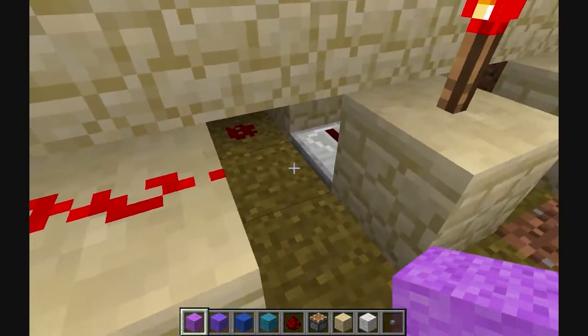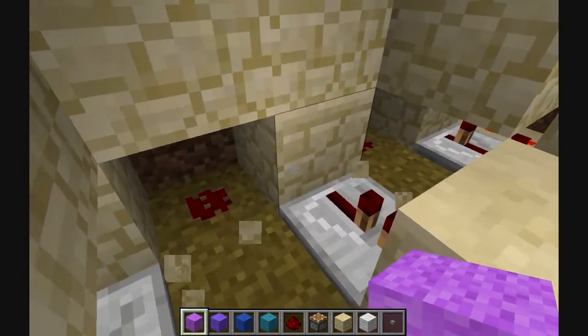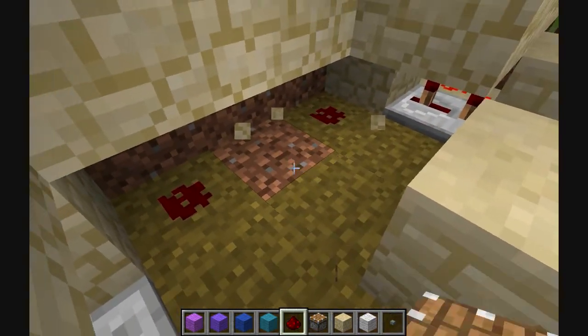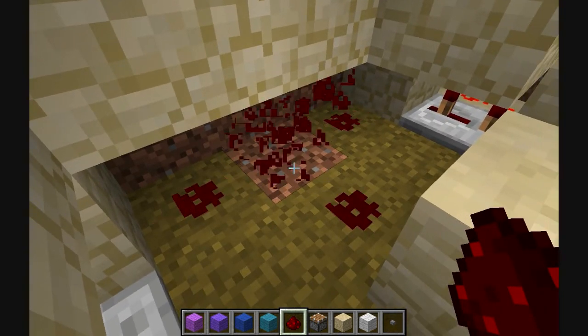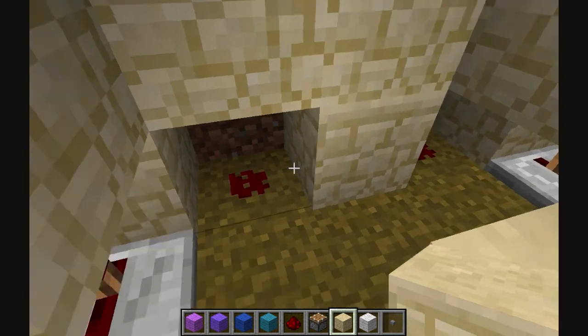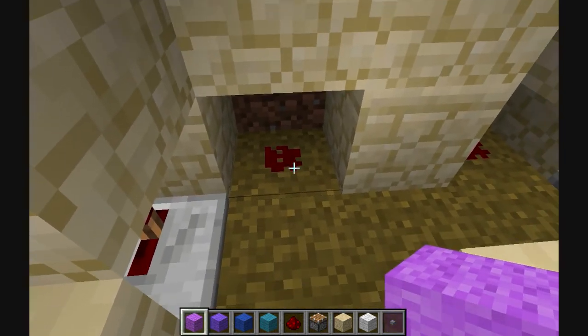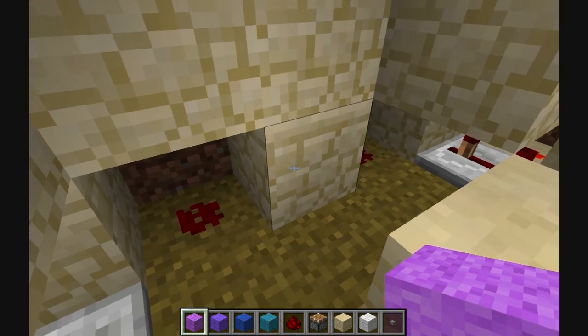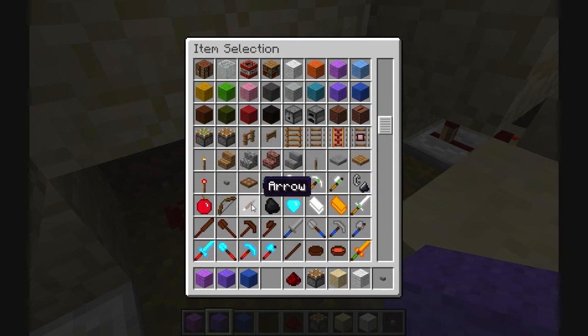The only thing that I changed from Etho's version was that instead of down here — I'm just going to break these for now — down here on his version it went like this. Instead, I just put a block here so that the buttons will feed into this block but won't come out the other side, because these redstone dusts here will power blocks like this, but the only way you can get the power out of them is by using repeaters, which I don't actually have any of in my inventory right now.